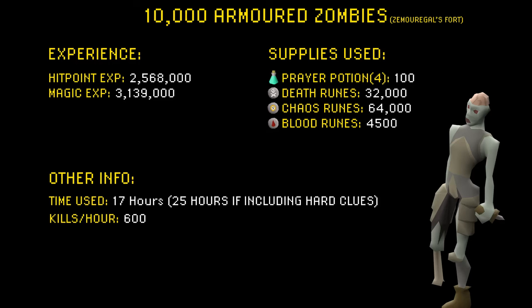When it comes to experience earned, I got about 2.5 million hitpoints XP and 3.1 million magic XP. When it comes to time, I used about 17 hours of killing, but including all the hard clues it comes out to about 25 hours. Kill rate is about 600 per hour. For supplies, I used about 100 prayer potions, 32,000 death runes, 64,000 chaos runes, and 4,500 blood runes.